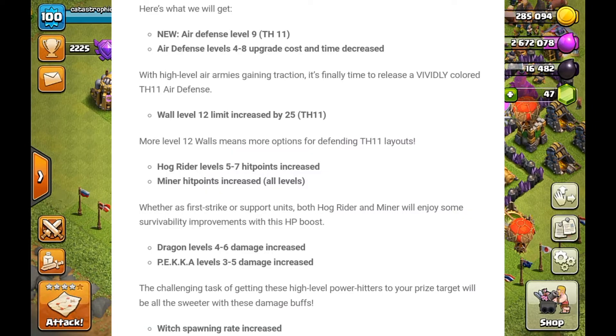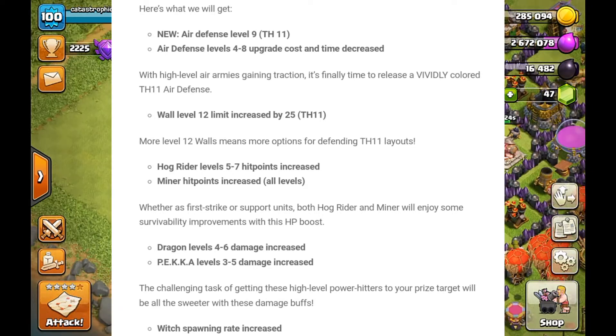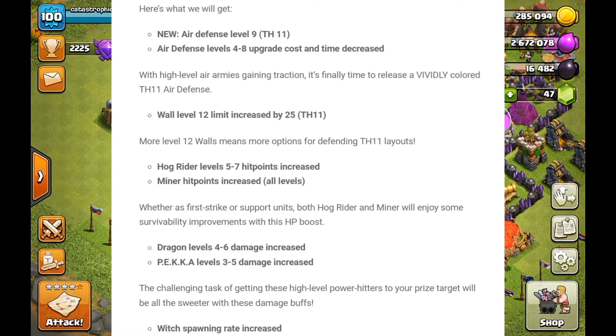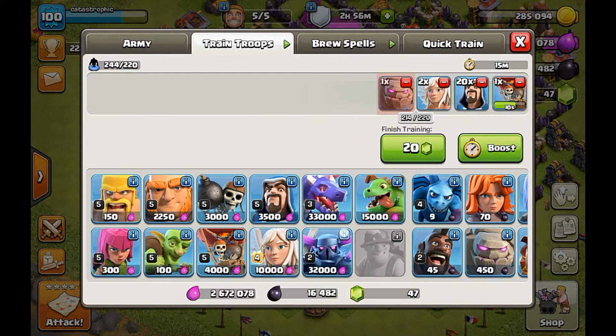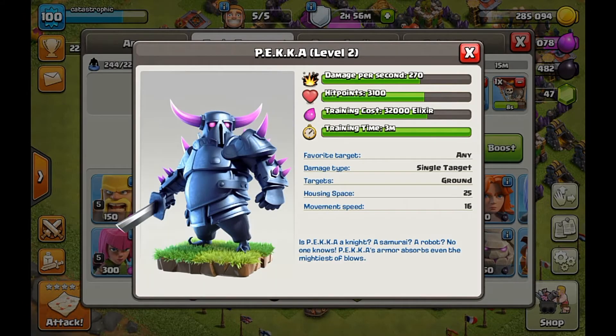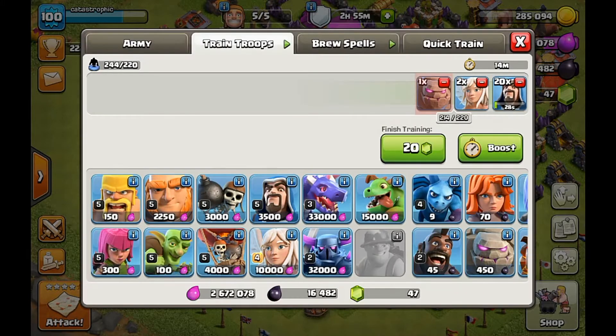The next thing is P.E.K.K.A. levels 3-5 damage increase. I also do not think that is needed because the P.E.K.K.A. is also overpowered with damage. Look at the hit points right here — it's 3100 with damage per second 270. That's stronger than the dragon and it's getting increased. I only have a level 2 P.E.K.K.A. so that won't be anything new for me.